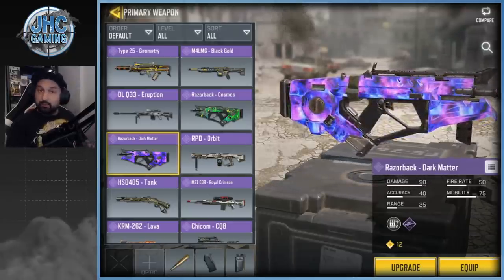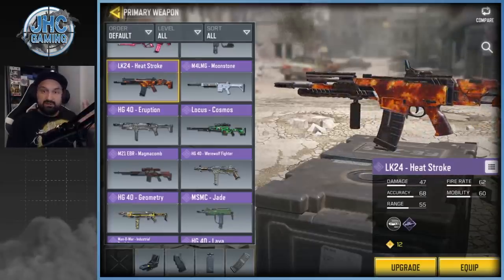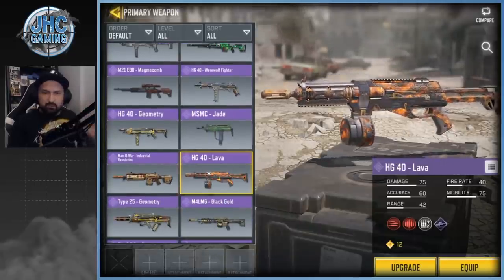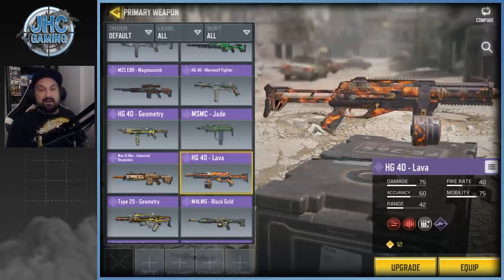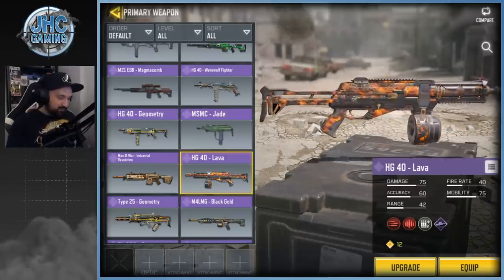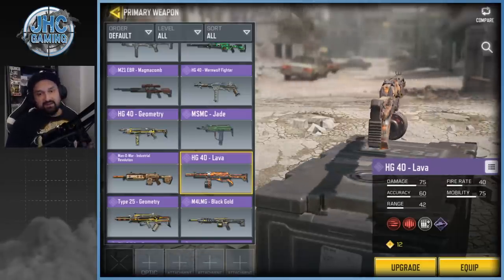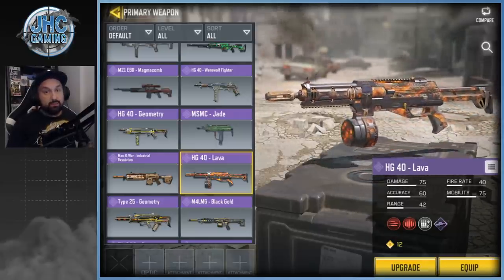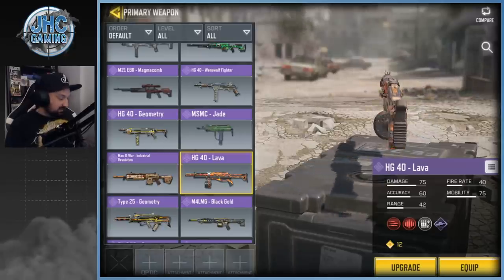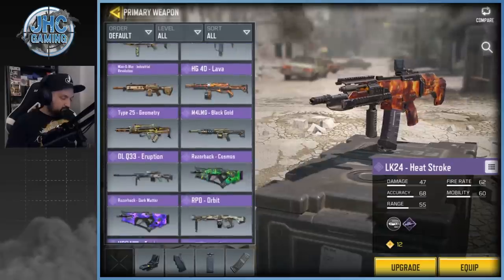Now at number one epic — I get asked often whether I prefer Lava skins or Heat Stroke. They're both very similar, kind of fire-ish designs, and both animated. Heat Stroke is bigger, you see the details more. Lava is more subtle with smaller details. I decided to go with Lava for two reasons: I love it, and it reminds me of zombies mode — I miss zombies so much. The HG40 Lava is probably the best Wonder Weapon in zombies. I love this camo. Most of you will probably say Heat Stroke is better, but to me Lava is special.